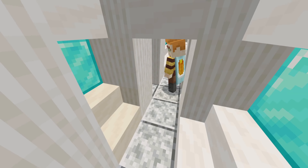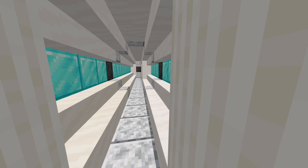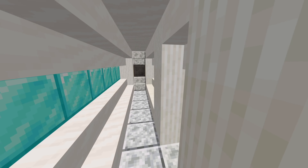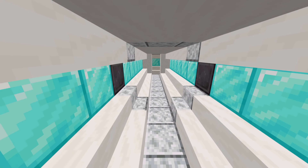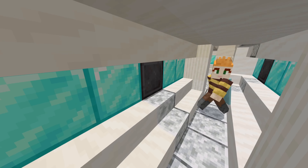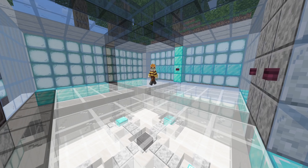And through here and up there is essentially the same thing — just a corridor round to some stairs, leading up into this brightly lit room.